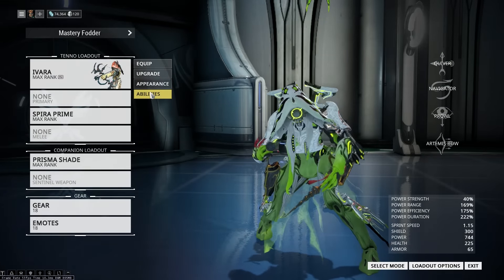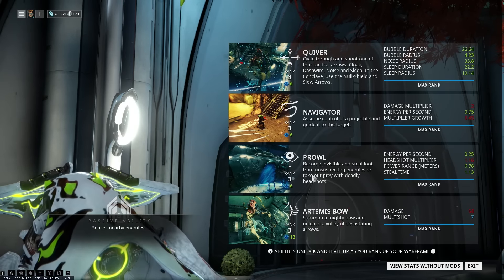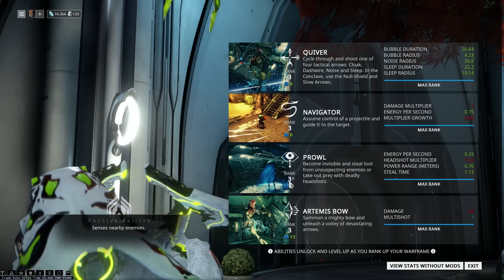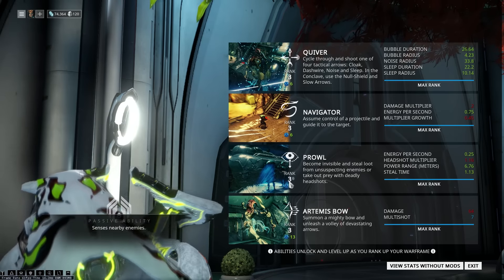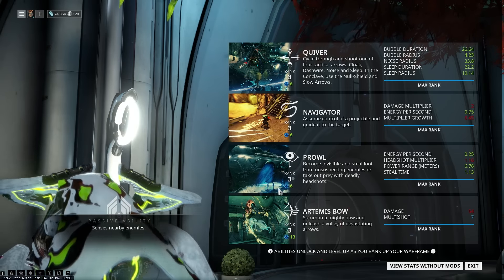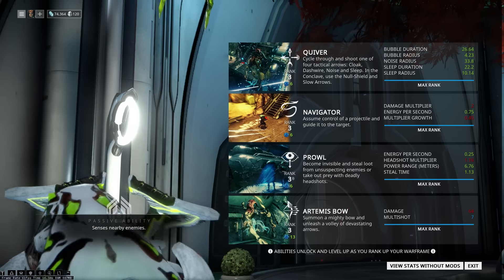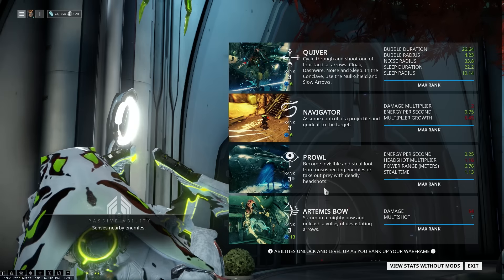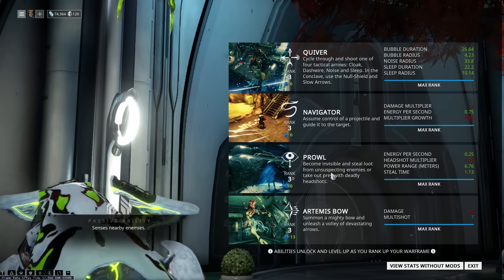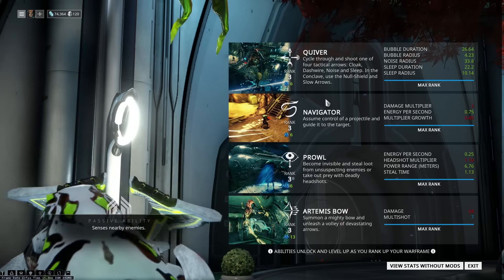One of Ivara's abilities is called Prowl. It's a toggled ability that makes you invisible — just like Mesa's Peacemaker, it drains energy per second. Ivara's Prowl does the same thing. I can stay invisible for as long as I have energy. The more you move with this ability, the more energy it drains. That's why I use Prowl — it's the best invisibility if you want to play it safe and do stealth stuff.